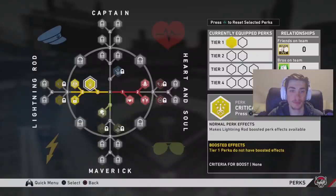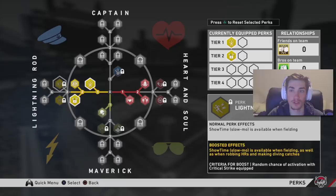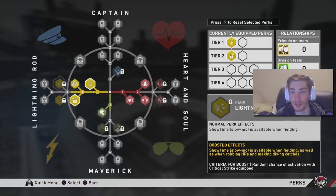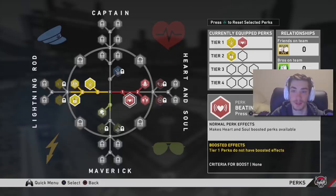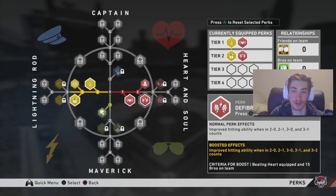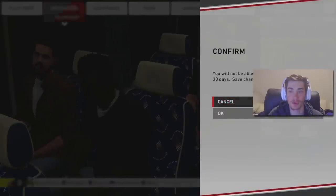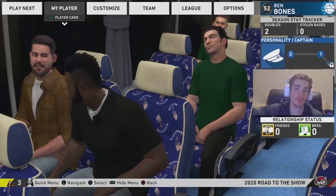We won that challenge against the guy trying to talk trash - what an absolute clown. Perks available - close to tier three. Activating lightning reflexes and defibrillator, those are the perks we're rocking at the moment. And I guess that's going to do it for this episode. Thank you guys so much for watching, hope you enjoyed, and I will see you in the next one. Take it easy.